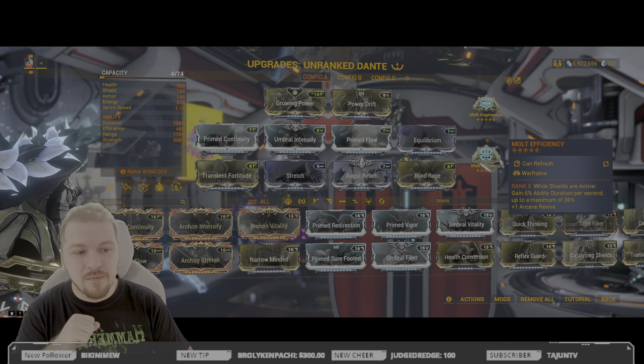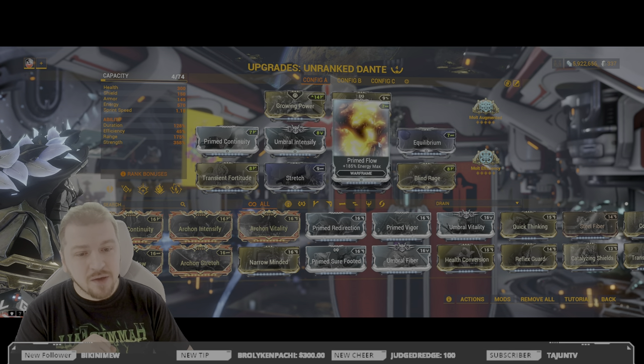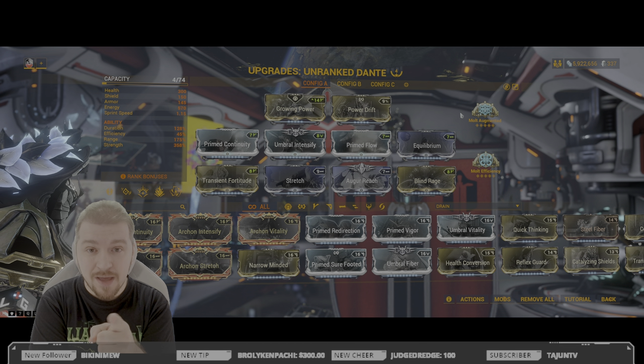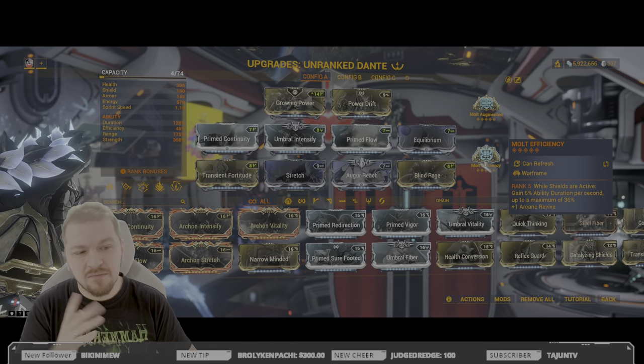If you're having issues with energy you can swap Augur Reach out for Streamline, and if you're gonna do that you might as well swap Molt Efficiency out for Energize. Prime Flow and Equilibrium on the same Warframe — preposterous, that's overkill — not when we're gonna be spamming as much as we're spamming.